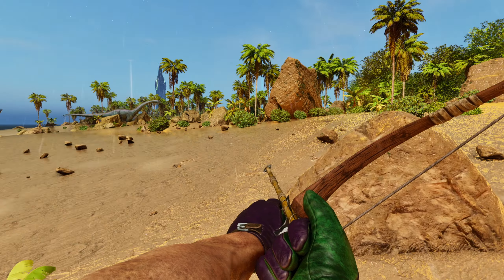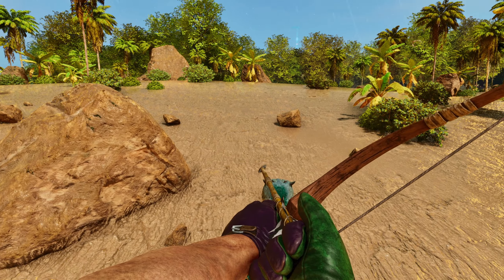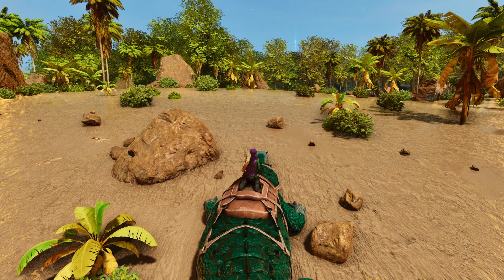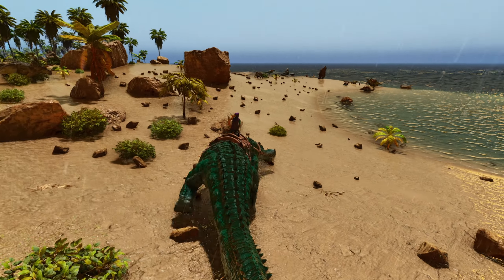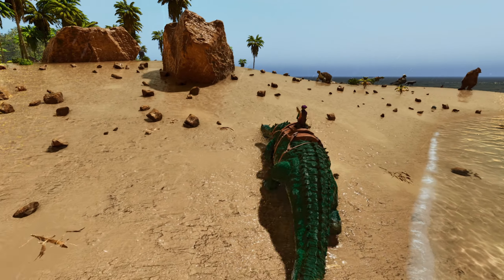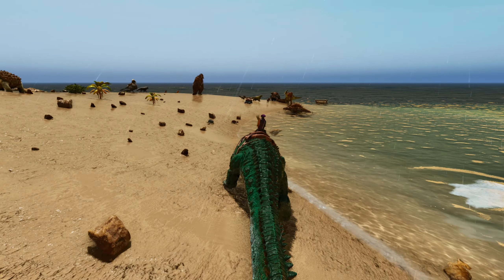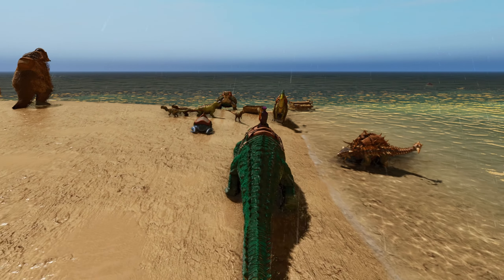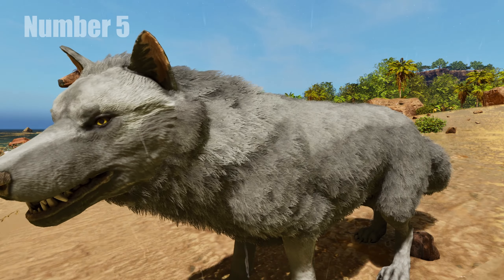These tames aren't necessarily listed in order of ease to get, but they are all things you can get early on. You can use the trap I've linked — I'll also put it in the description just in case. That trap works pretty well for most of these guys. Okay, the next one is the Dire Wolf.